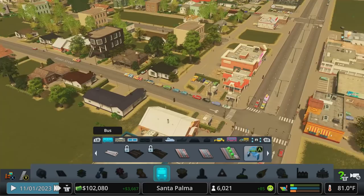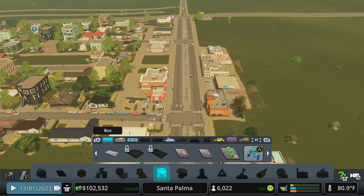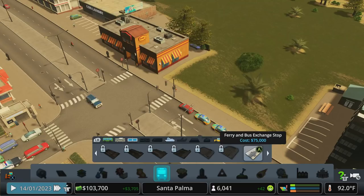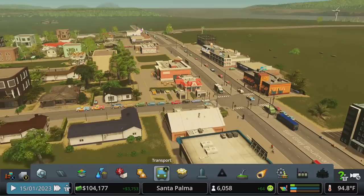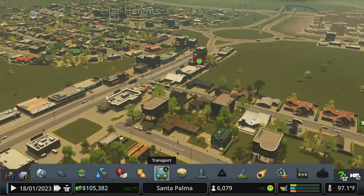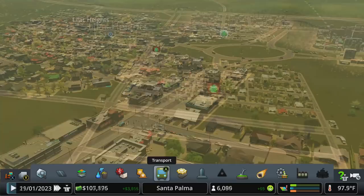Later on we can combine bus routes so buses run through residential picking people up and bringing them to busier roads, with stops right near metro stations. Sunset Harbor adds hub buildings that allow all kinds of combinations of metro, air, and helicopter to merge everything into one building for efficiency. Even without that, you can put a bus stop next to a metro stop and it basically achieves the same thing.